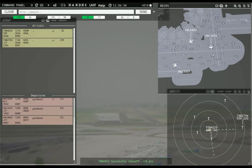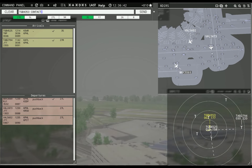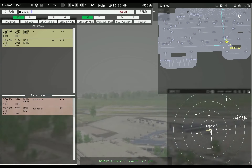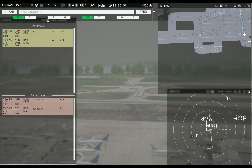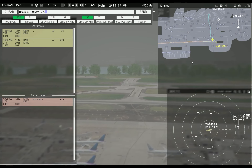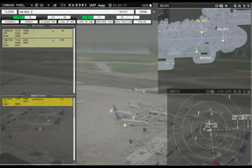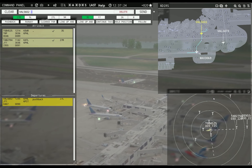Globe 4353, runway 35, cleared for takeoff. Magic 3069, runway 27L, cleared for takeoff. Value 5602, continue taxi. Value 2473, continue taxi. Leslie 2794, runway 27R, cleared to land. Globe 4353, contact departure. Denali 677, contact departure. Got a little gung-ho there. Magic 3069, hold position.